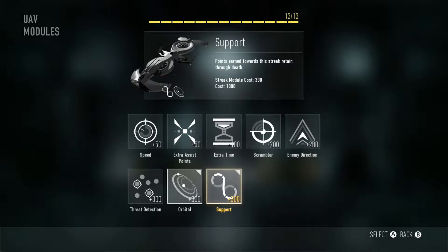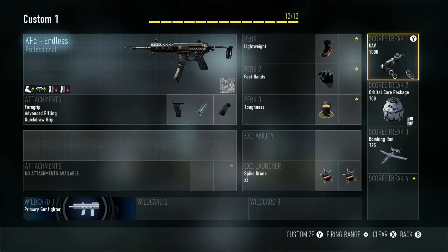I use a UAV, Orbital Care Package, and Bombing Run. On my UAV I have Orbital and Support. Orbital allows it to not be shot down, and Support lets it continue after death — so if I get three kills and then die, those three kills still count toward my UAV.